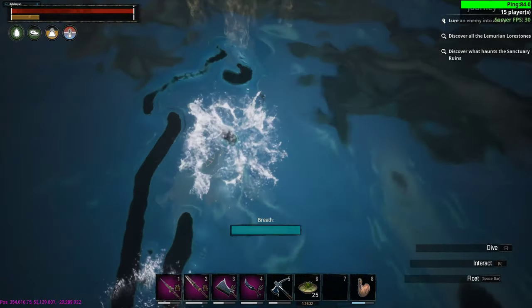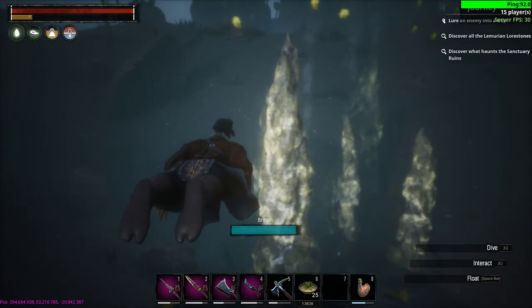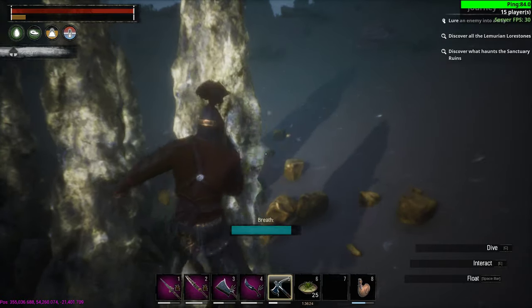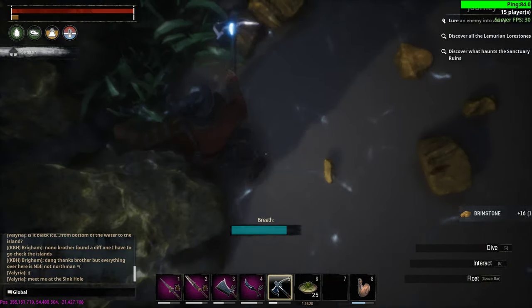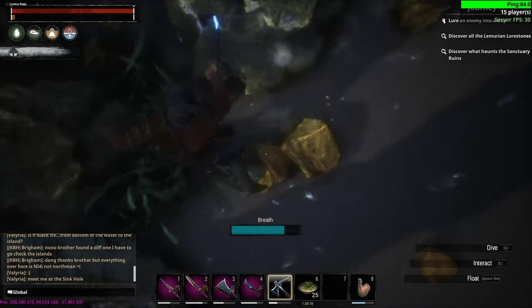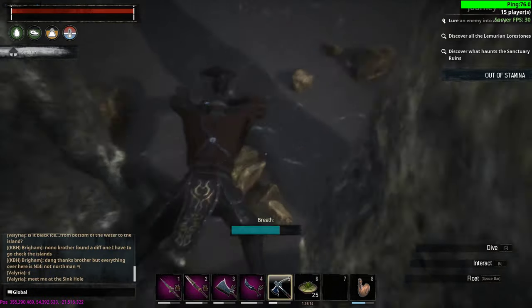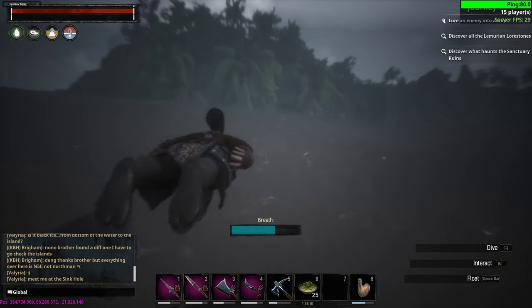I think bone arrows break. Yeah, the dragon bones — they hurt. I think you can mine this now, if I'm not mistaken. Oh, here's some brimstone. They put brimstone now in the water around these little — meet me at the sinkhole. That's the dude that was telling us where to find these Northmen.